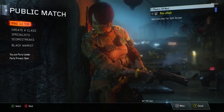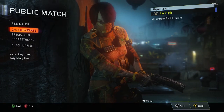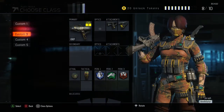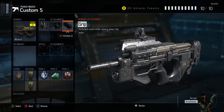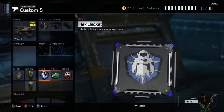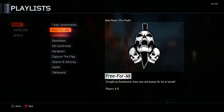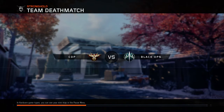Hey guys, this is my second upload for today. This video is going to be about my favorite class setup in this game. My favorite gun so far in Black Ops 3 is called the Weevil. The SMG attachments I use are reflex, quick draw, and grip — really good attachments. For perks I have Black Jacket, Fast Hands, and Blast passive.